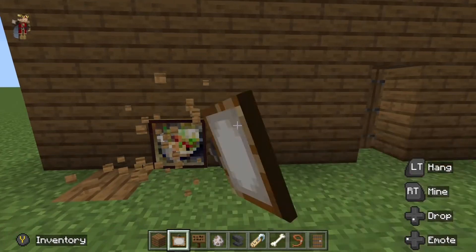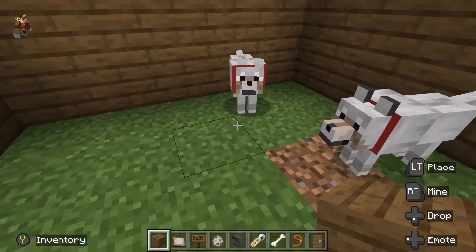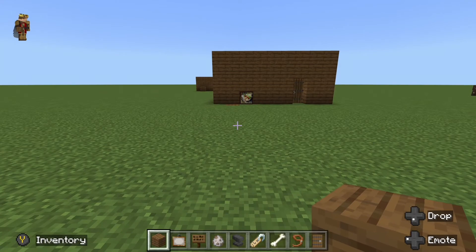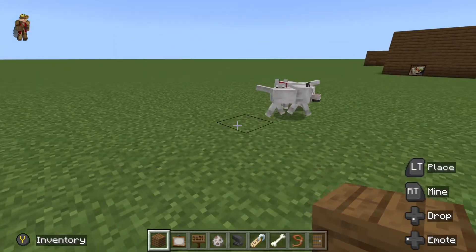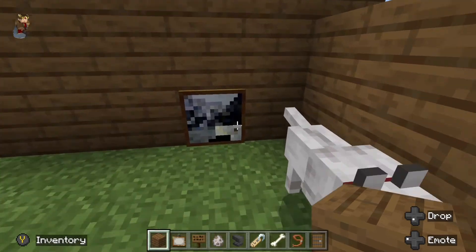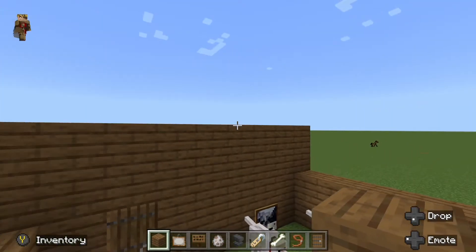There we go. Now it should work, so let me unsit them. Okay, now let's go — they should be coming any minute now. Oh, there. I have no idea why they glitched like that — I'm so sorry. But you get the point; you saw it in the demonstration. I have no idea why that one went through the wall. But there, you get the point. It works!